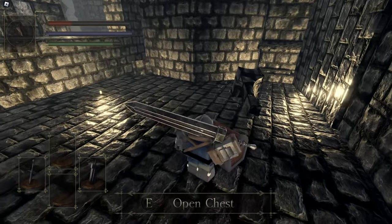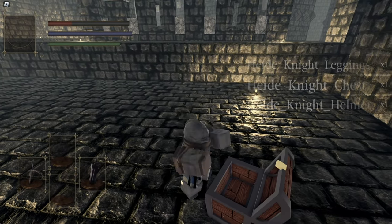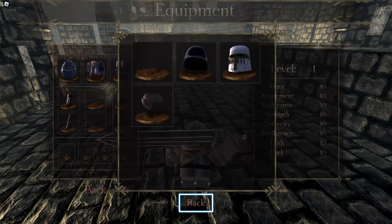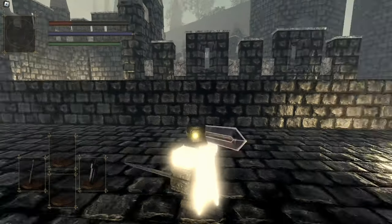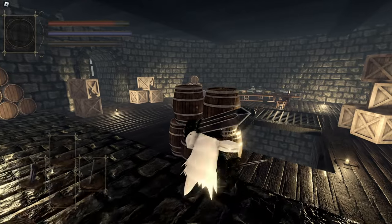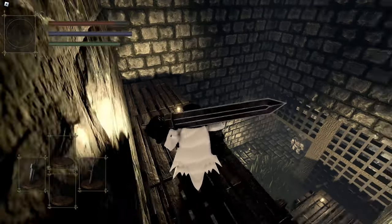A bit finicky but it's okay. We're just getting warmed up. Let's go ahead and open this chest. What's in here? Hide armor. Let's equip this lovely armor — we got ourselves some new drip! Look at that, looks amazing. Let's move down to the new area, slowly does it.